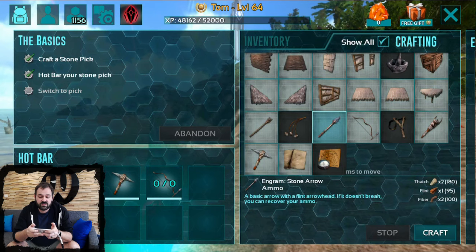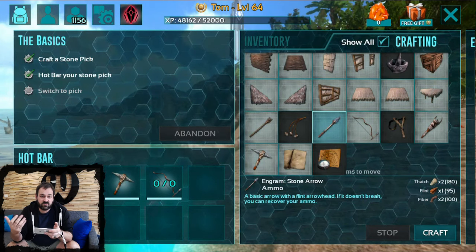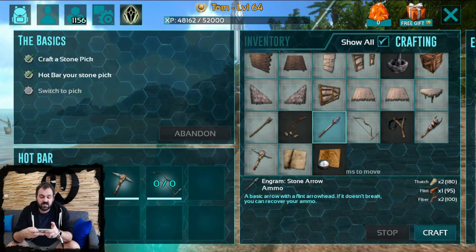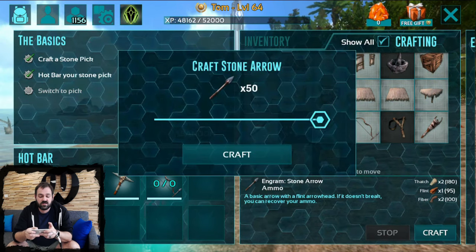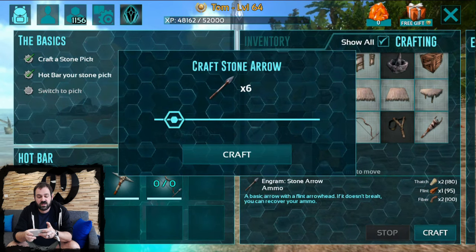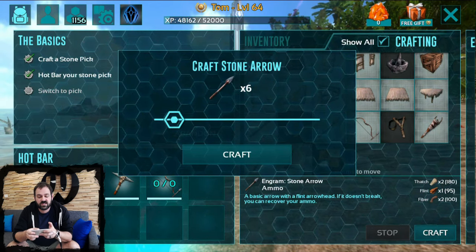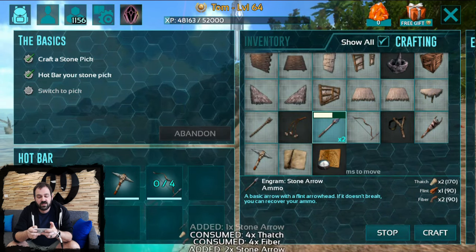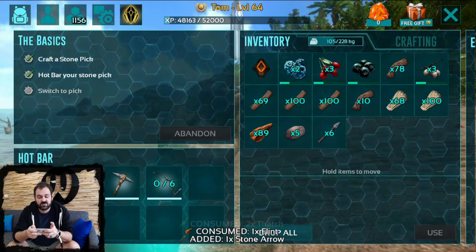Now let's craft some arrows. Another thing that we've implemented is the ability to craft multiple items at once very easily. You select the arrows and then hold down on the crafting button, and you'll be able to use this slider to adjust how many arrows you want to craft. Today we're going to go for six arrows, so I select the craft button and you'll see they all craft super quickly and again go straight into my inventory.